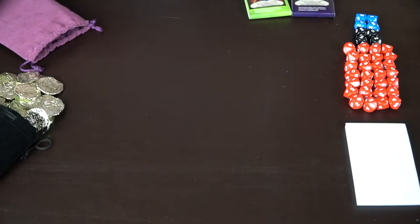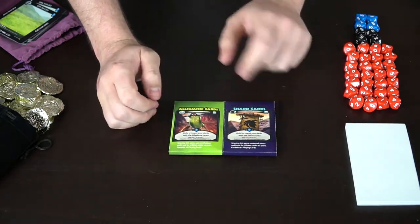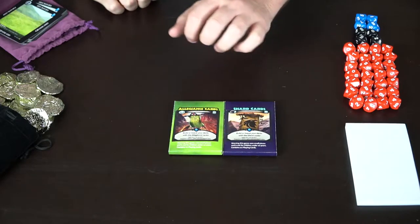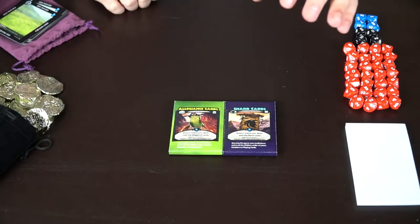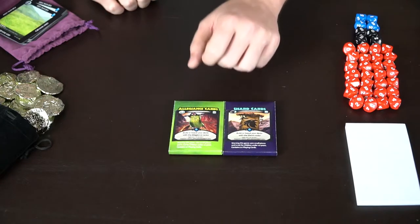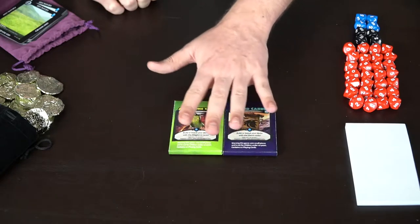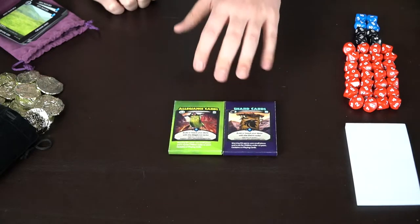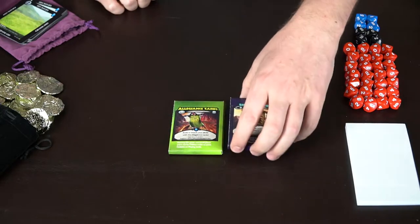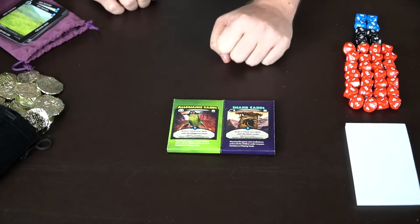Now let's talk about what would be in a booster pack — a shard pack or an alliance pack. It's roughly five to seven dollars and contains 18 cards. You're going to get one hero card or a level four card, five tokens, gold, or mana cards, seven commons, four uncommons, and one rare card in each of these packs — which is probably the biggest booster pack with the most variety I've seen.